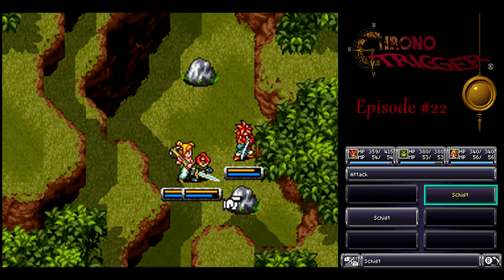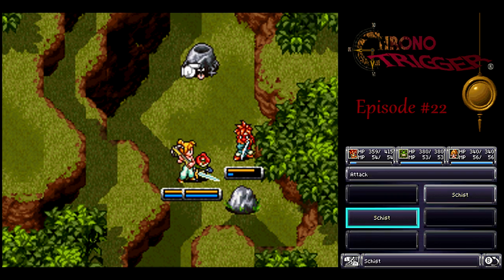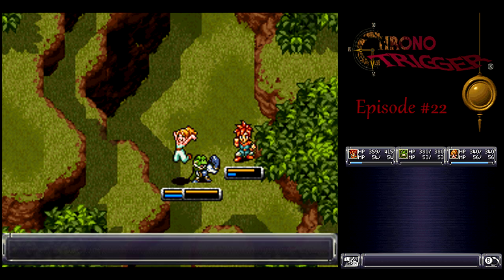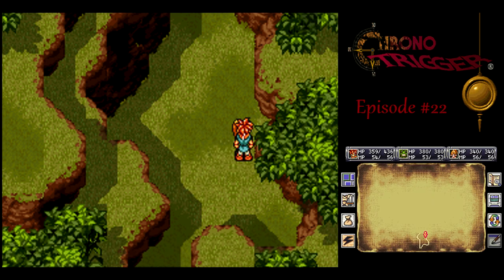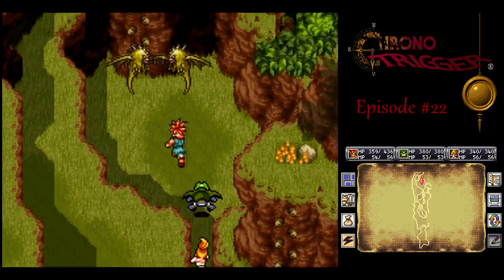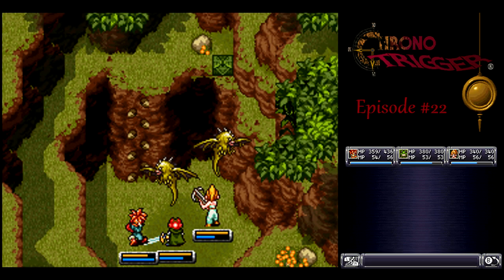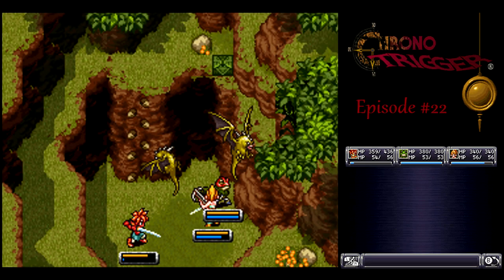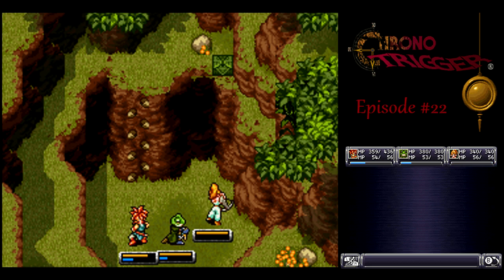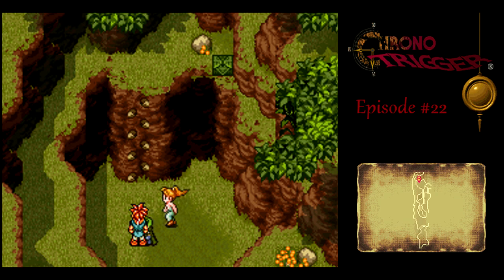We got a new enemy here — the Sheist — and the Cave Ape, which is pretty much just a stronger version of the one we met earlier. The Sheist: once you damage them, they open up and their defense lowers, so Marley could actually be pretty useful — she can tap them on the shoulder and lower their defense so the other two can finish them off. Here's another new enemy, Avian Rex. These guys are weak to Thunder, but not weak enough — even my Lightning II spell can't finish them off.